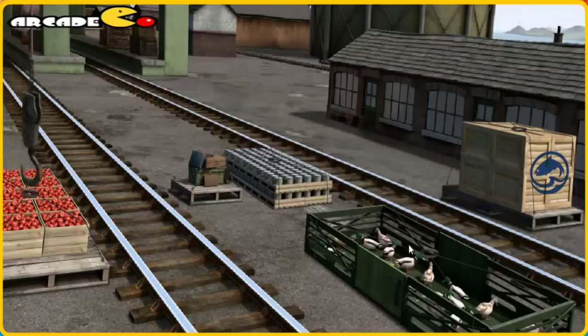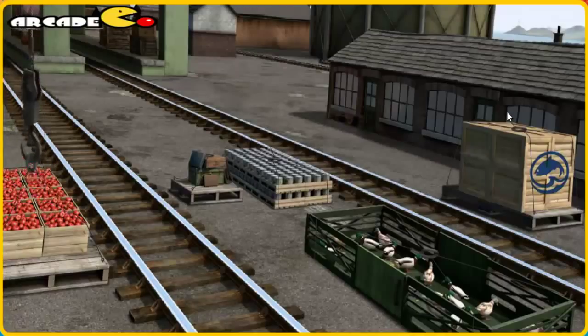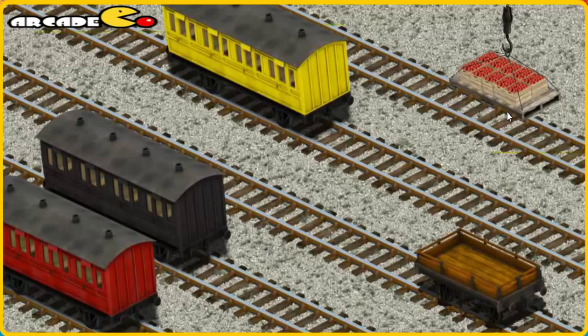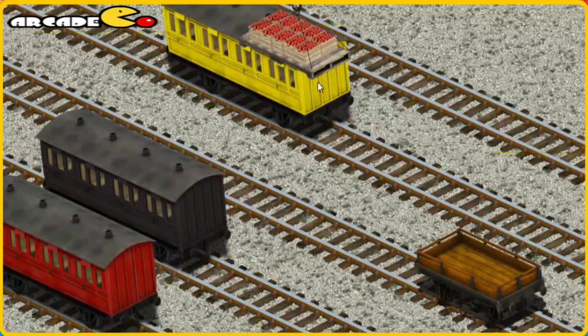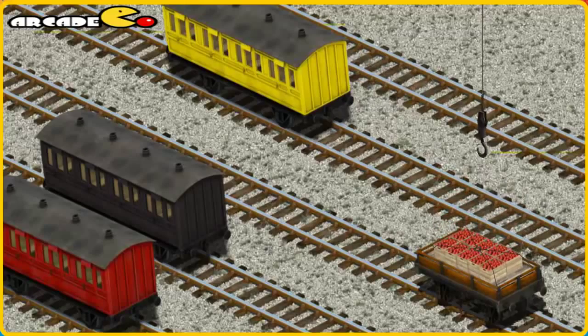There you go. Let's lift and load. Now the cargo must be loaded. Show Cranky where the orange flatbed is. You've found it!